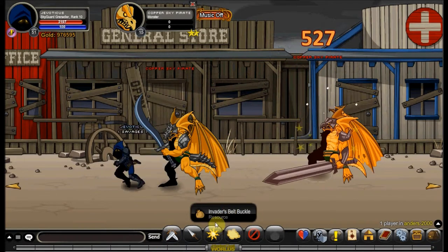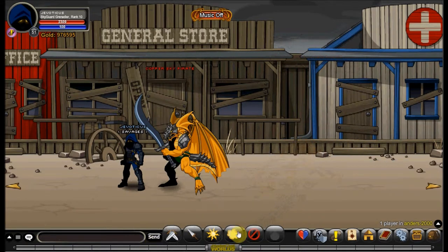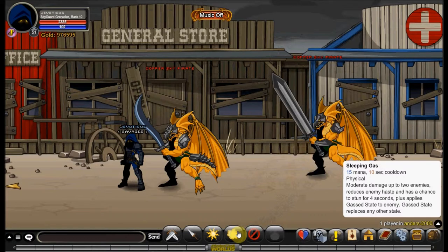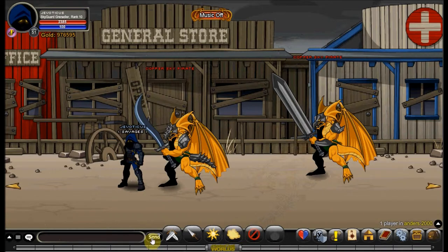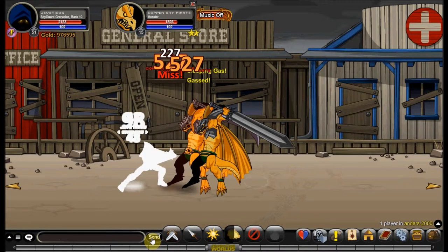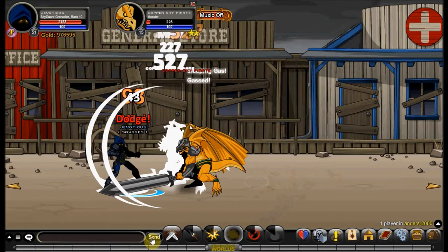Third skill is called Sleeping Gas: 15 mana, 10 second cooldown, also physical. Moderate damage to up to two enemies, reduces enemy haste, and has a chance to stun for four seconds. Plus it applies gas state to the enemy. Gas state replaces any other state, so you can't have weakened and blinded if you use gas. It's going to hit both targets for moderate damage and has that chance to stun. So it has one AoE skill.